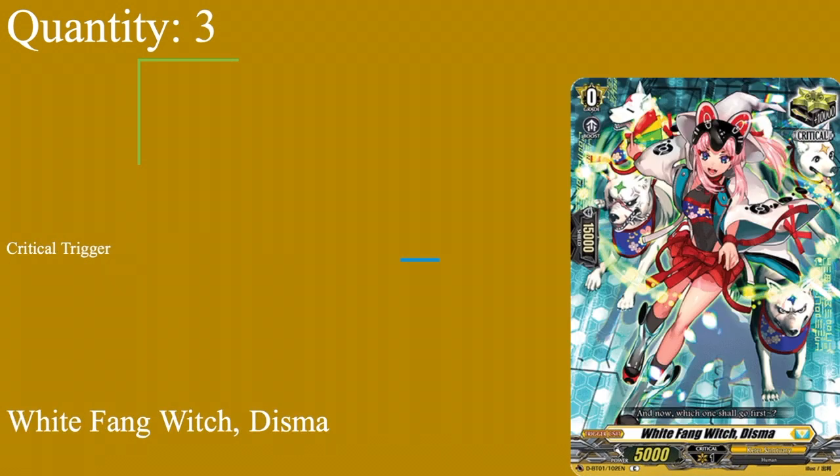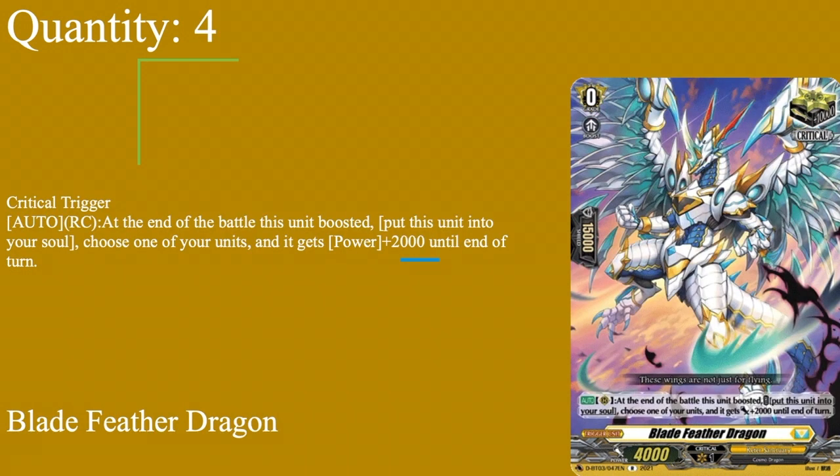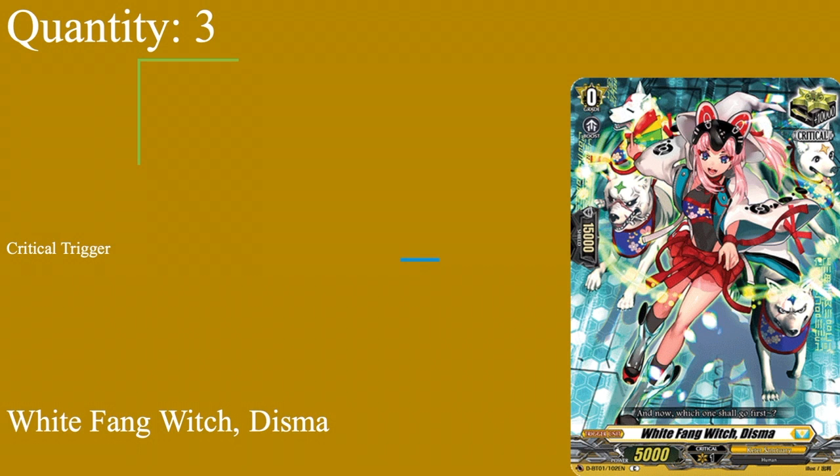We run a total of seven crits - three copies of White Thing Disma, grade zero boost, 15k shield, 5k power. Running the Hexa crit since this is considered a second Hexa style deck. Then four copies of Blade Feather, grade zero boost, 15k shield, 4k power. Auto rear guard at end of battle it's boosted: put it to soul and choose where it meets to give 2k for the turn. The 2k helps in specific situations, and it can go to soul since Solarian constantly requires soul.